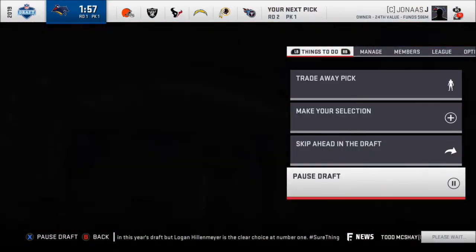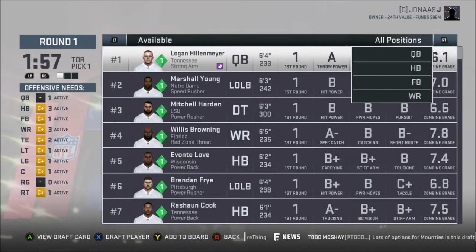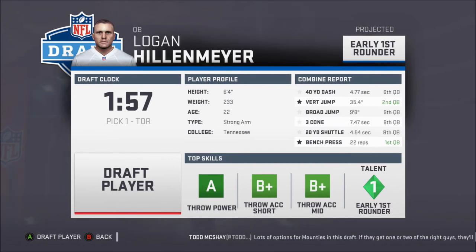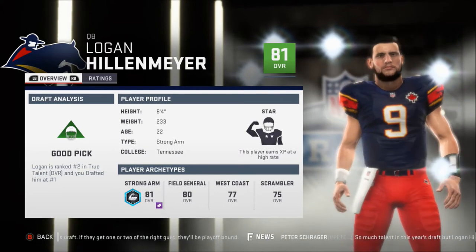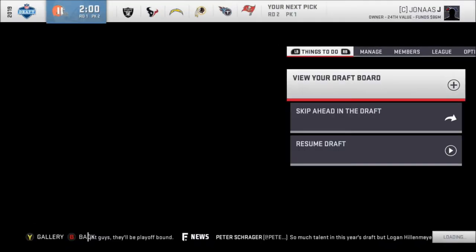I'm going to pause the draft. I have the first overall pick, so let's make our selection. I definitely want to draft this quarterback — I think he is the only quarterback in the first three rounds: Logan Hillenmeyer. He has good throw power, throw short, and throw mid. You can't really beat that; he looks like a franchise guy. He's a star. I got him at one overall. Logan Hillenmeyer, quarterback of the Toronto Mounties.